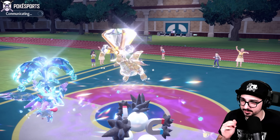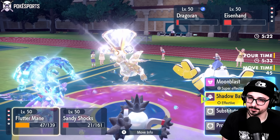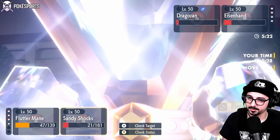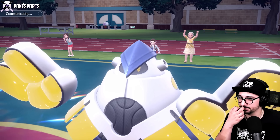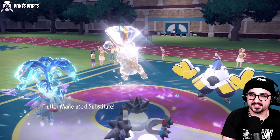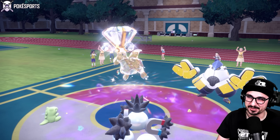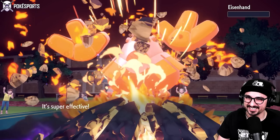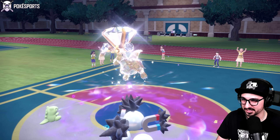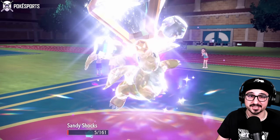The only thing I have to do is sub up and Earth Power Iron Hands. They tried to Fake Out on second Psychic Terrain — that's twice they forgot! Iron Hands is knocked out. Hawlucha's not even getting a chance to play here, still living at 5 HP. Let's see what Dragonite decides to do — Outrage. They're locked now. The terrain is going to go away before I get Hawlucha in on the field.